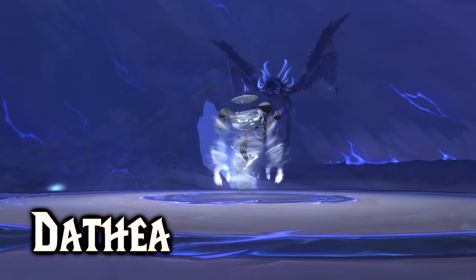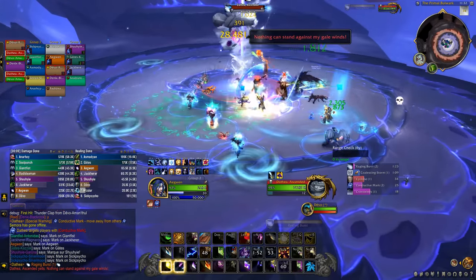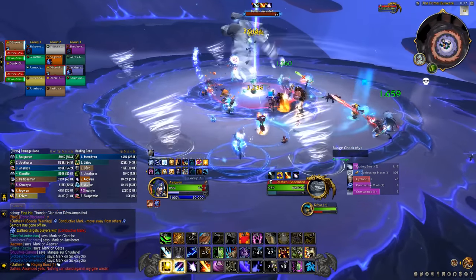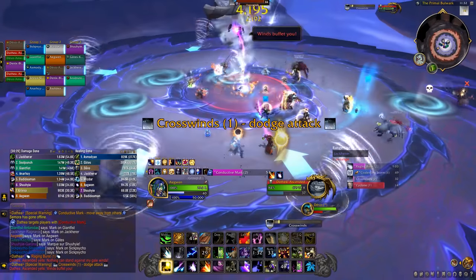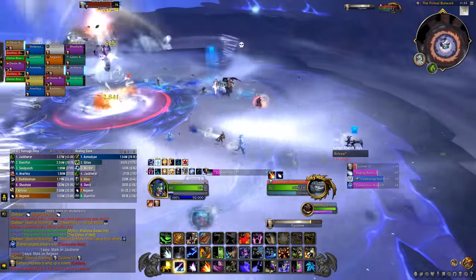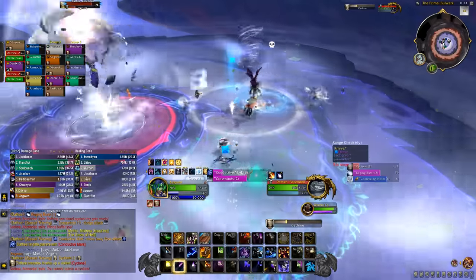Datya takes the form of a wind elemental and throws tornadoes around. She has a stacking attack that knocks tanks back, so swap after a few stacks. Blue circles spread to nearby players, and tornadoes are all around — don't enter them or they will knock you up, and once in a while she moves them in the direction of the arrows in front of them, so dodge that. Then she pulls everyone towards the middle with cyclone, so use movement speed abilities and don't get pulled in or she will knock you up hard.